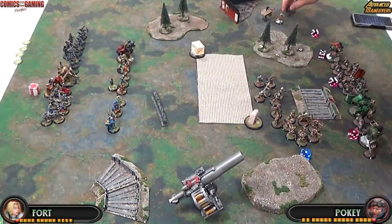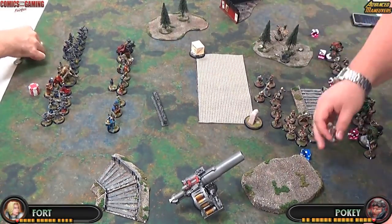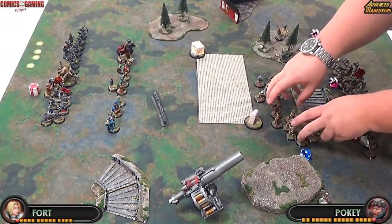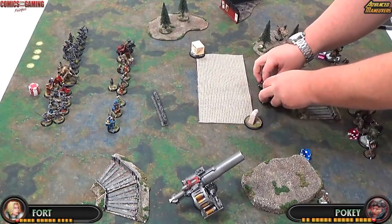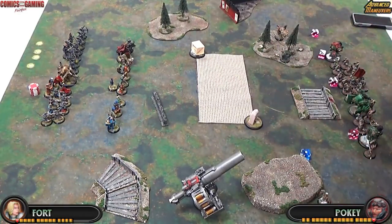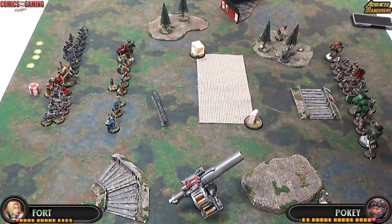My opponent has even more AD. For my AD, I figured Eris and Yuri would go on one side and the Manhunter on the other, and then I'm taking the Kossites off because they are going to ambush. Let's see how this all goes.